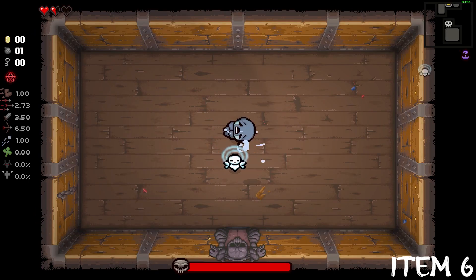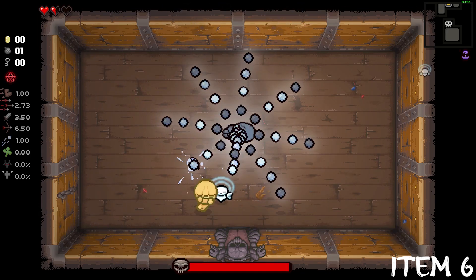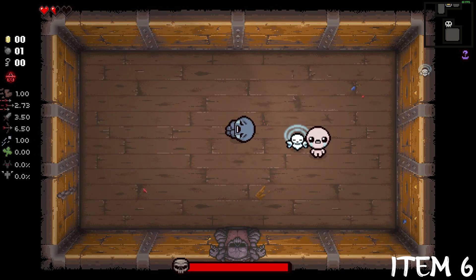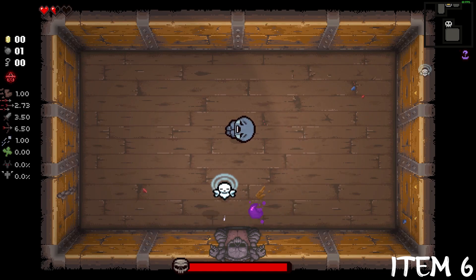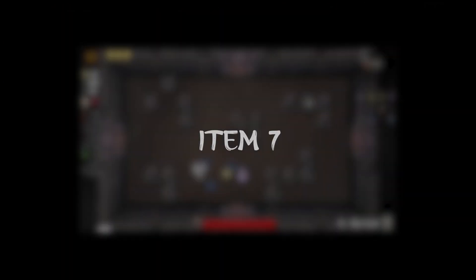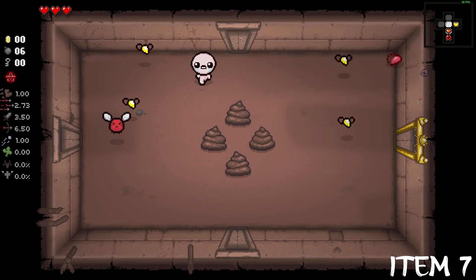This one is very straightforward. Face Baby reflects enemy tears that hit it and shoots them back at the enemies. It also works with Dr. Fetus.